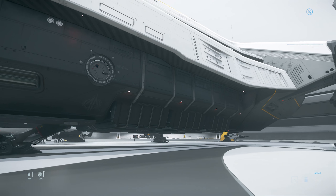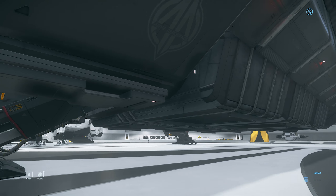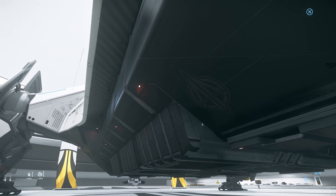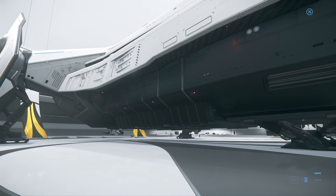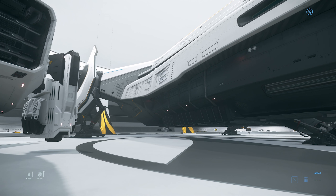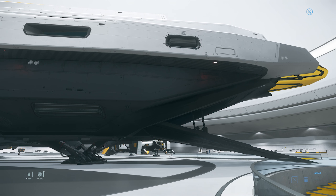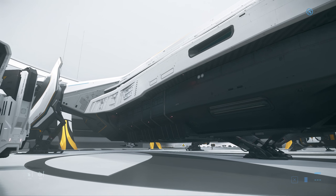We've got the Carrack — the big boy. It's sort of an exploration, top-tier ship, but incredibly good as a multi-role ship at the moment. It's suitable for a small-to-medium crew — still a handful of people running that ship together. It does have a medical bay along with a huge amount of other facilities, including a load of facilities that don't work properly yet, such as a scanning area and drones.